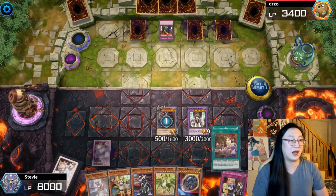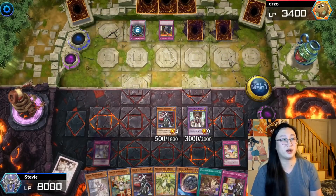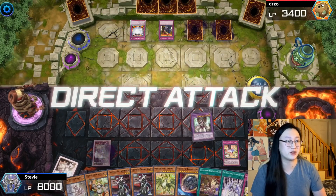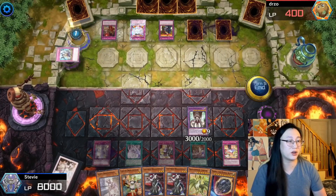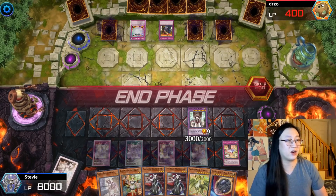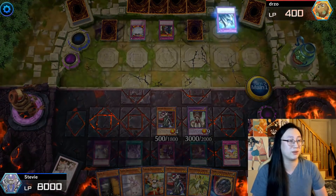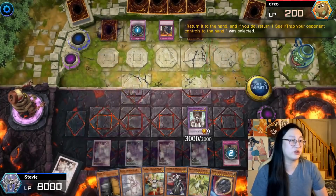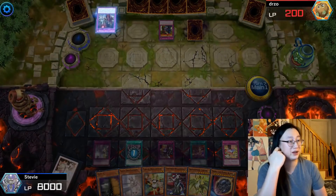We Normal Summon Chamber Dragon Maid and search Hospitality since we already have access to everything else. We try to bounce with Changeover, but they flip Vanity's Emptiness. Really questionable picks from the Eldlitch player, considering their deck relies on special summoning trap monsters. We just swing in for 400, set our hand so we don't have to discard for hand size. They set a trap monster, but that card is completely dead and they just pass. During the draw phase, we Normal Summon Chamber Dragon Maid and go straight into the battle phase, but that triggers Solemn Judgment and Vanity's. We go for Dragon Maid Downtime to bounce something off their board, because we 100% have the extension in Dragon Maid Changeover.